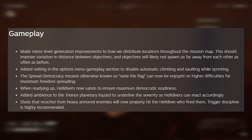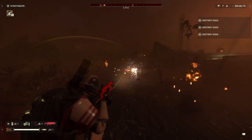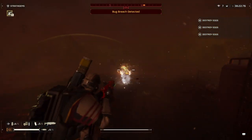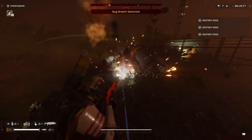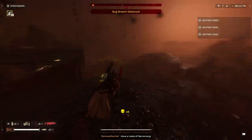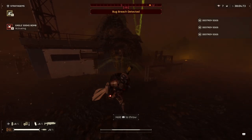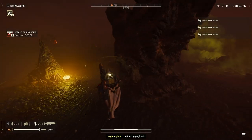Shots that ricochet from heavy armored enemies will now properly hit the Helldiver who fired them — your terrible decisions will now be painful, instead of hitting your friends every time. A massive number of crash fixes have also been implemented, which is great for anyone who was experiencing frequent crashes mid-mission. There are still some known issues being worked on, but overall the game is in a really great place with these changes shaking up the meta significantly.